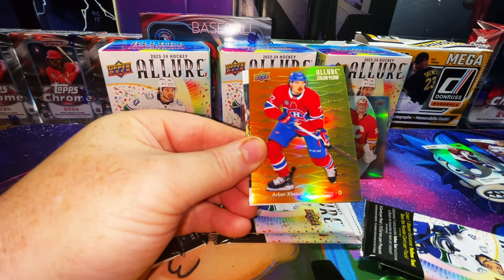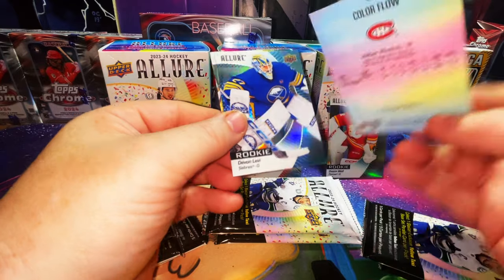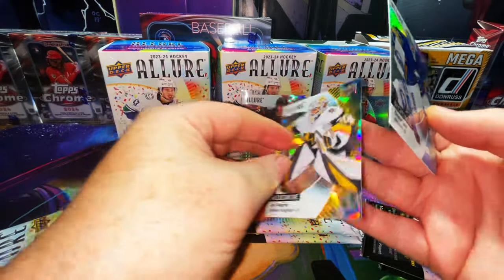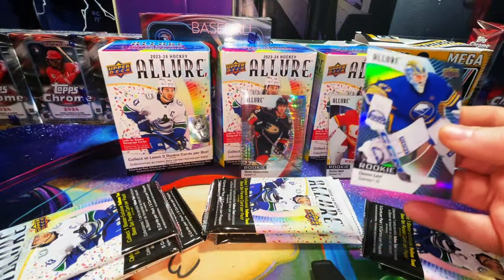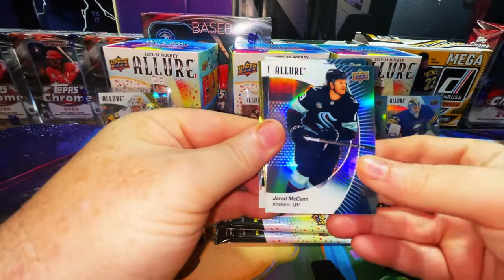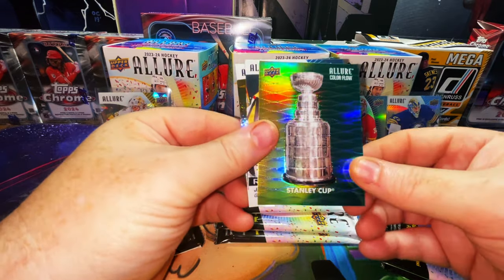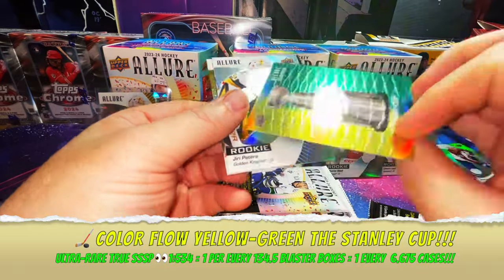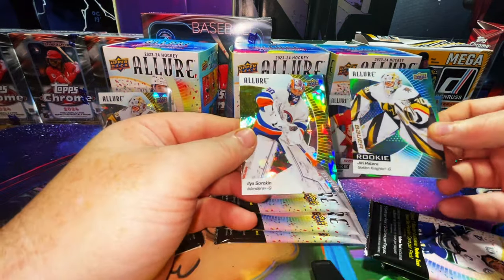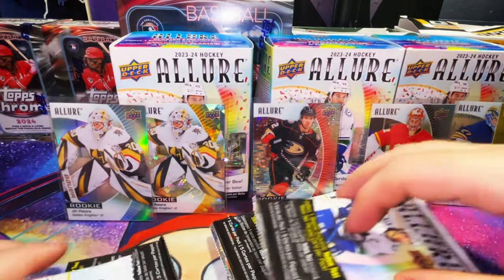Dawson Mercer third year refractor, Matt Duchene refractor. Here is an Allure Color Flow with Arber Xhekaj of the Canadiens - no number, orange yellow - we'll put that over here. Here's our rookie Devon Levy. Back to back, a yellow taxi of Yuri Patera - no numbers on any of these, so let's sleeve those up. Unfortunately they're goalies. We have a Jared McCann refractor, Leon Draisaitl refractor, and a Color Flow Stanley Cup yellow green - that's interesting and cool-looking.